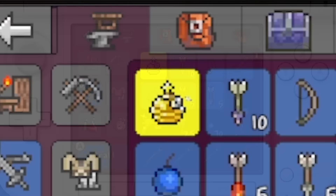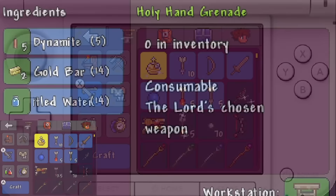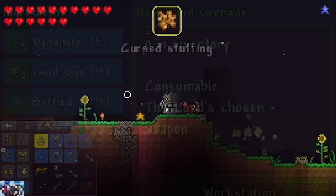So we were going to bring out the big guns for this next one - the Holy Hand Grenade. By combining five dynamite, some gold bars, and some bottled water, you get the highest base damage item across all iterations of Terraria.